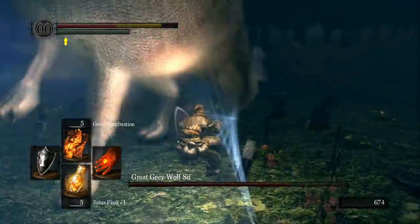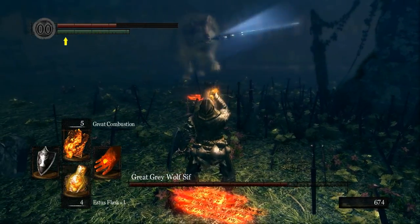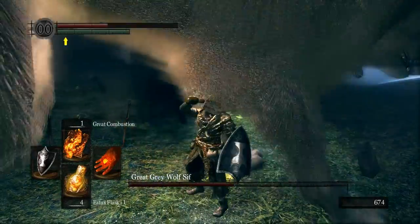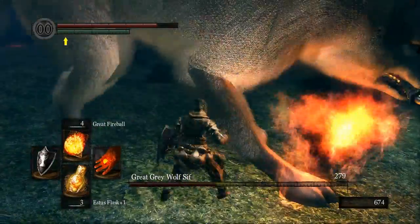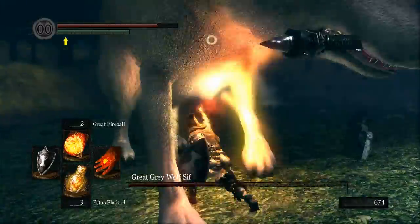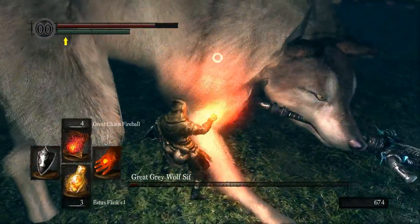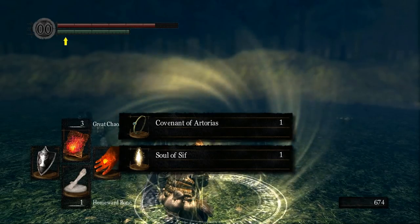My general strategy with Sif is to roll through his attack, then turn around, point towards his head, and try to hit him there. We use great combustion first and we'll probably burn through all our great combustions and then need a little something else to finish him off. I'm trying to aim for the area above his front paws or his head — those feel like the easiest places to hit with pyromancy. Once we've used our great combustions we switch over to either great fireball or great chaos fireball. With combustion you're stuck in place, but with the fireballs you've got a little bit of movement. Then we can use the homeward bone to go back — you can activate it before you even get the souls, you've got quite a lot of time there.